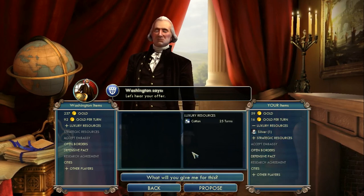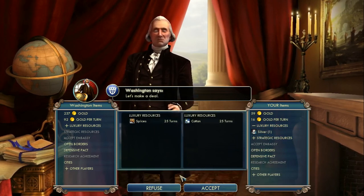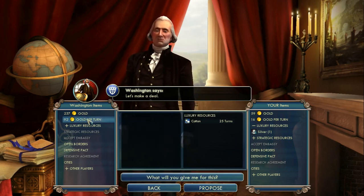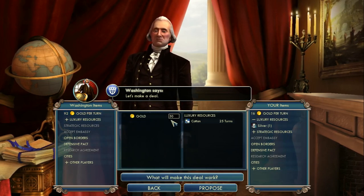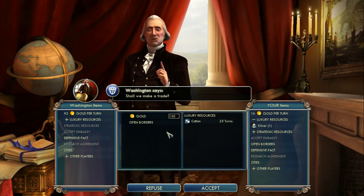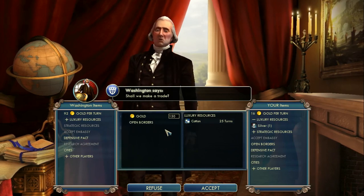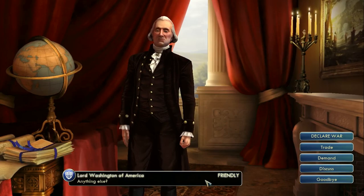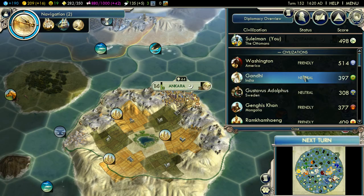We have spare cotton - would you like some? Is the following trade of interest to you? No. How would you like to give me some gold? Is the following trade of interest to you? You know what, I accept. Alright, I'll take open borders if it means I get something very good out of the deal.